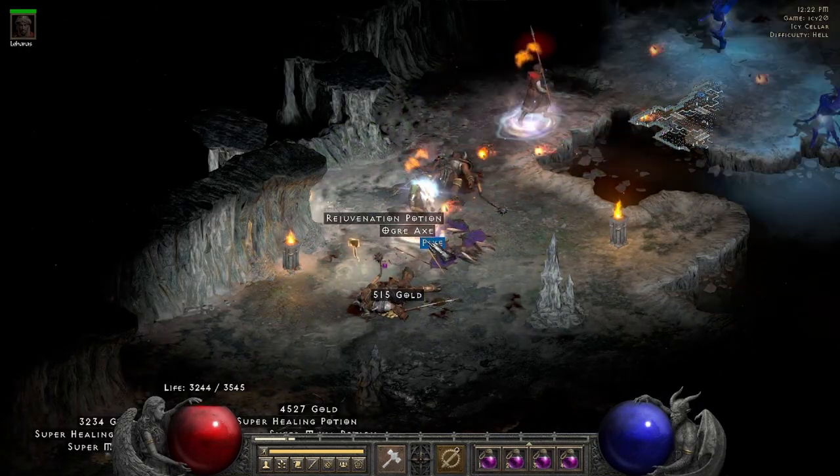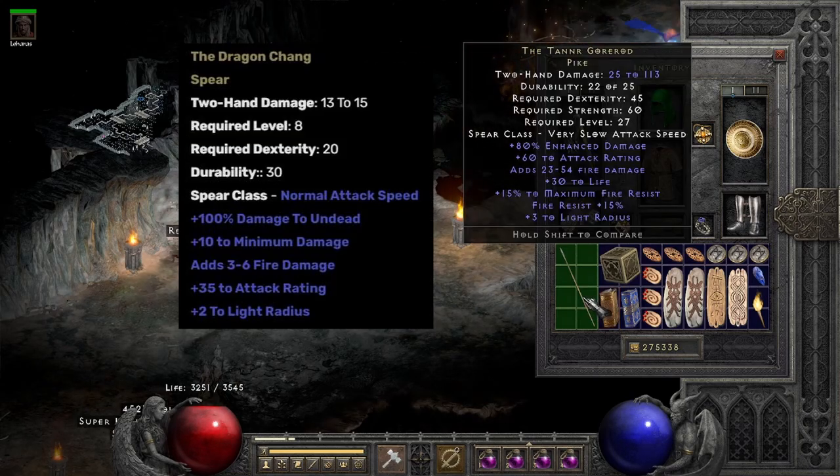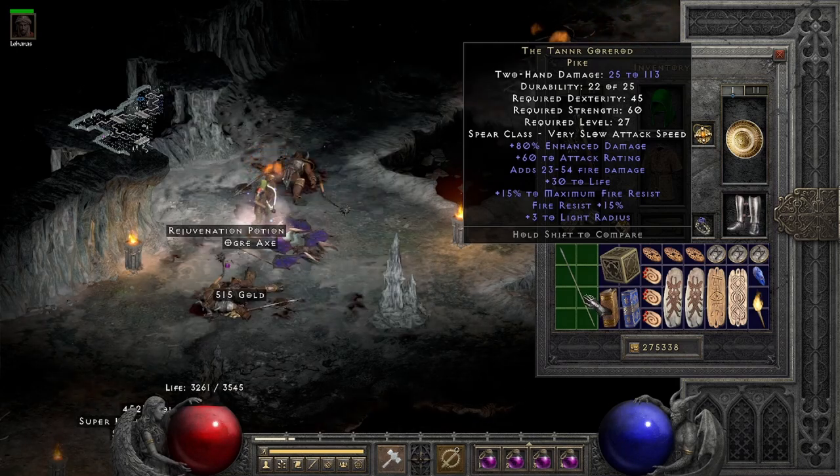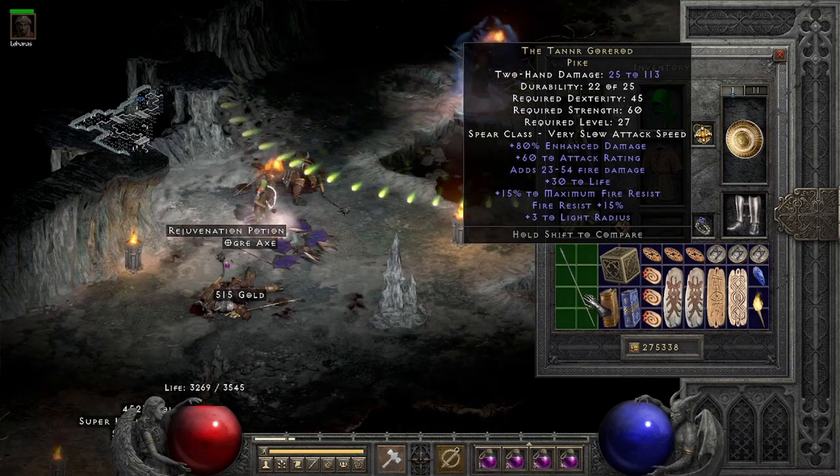On run 20, a very special unique pike drops. Take a good look at this one — that's right, it's the Dragon Chang's older brother. Yeah, no one uses this. Best case scenario, you hit level 27 and still haven't found an insight base, so you throw this on your mercenary.